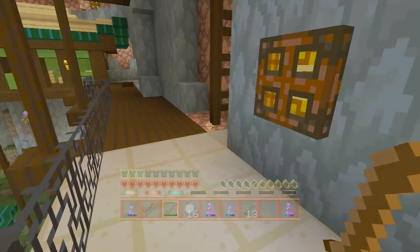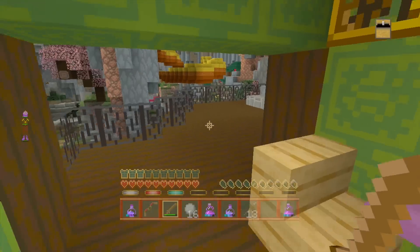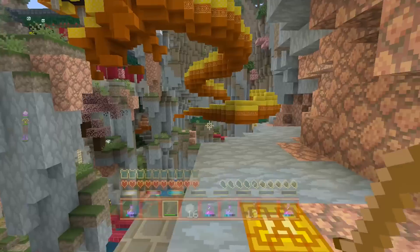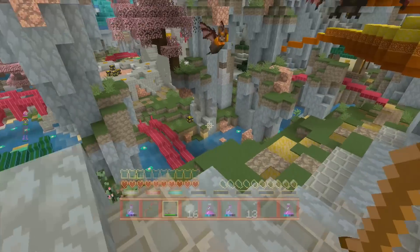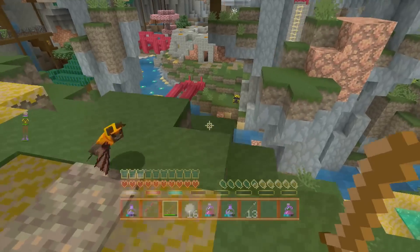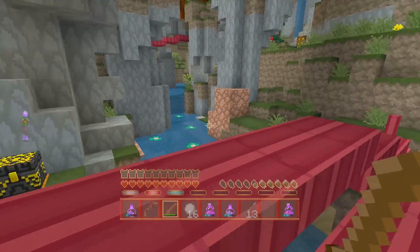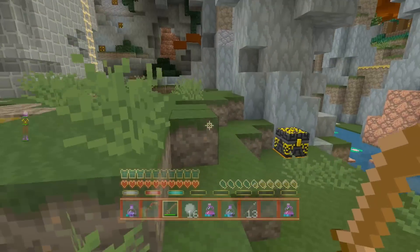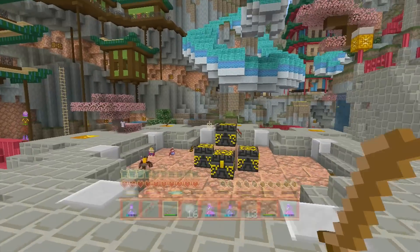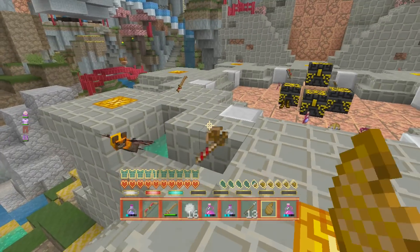I also grabbed a healing potion which is really handy because even when you're starving you can get your health back up again. I'm still going to walk slowly because my health is still low and I have no extra food. The chests are kind of continually refilling, and they don't only refill in the middle like they used to before. I do have a chance to get things around some of these more outside chests.